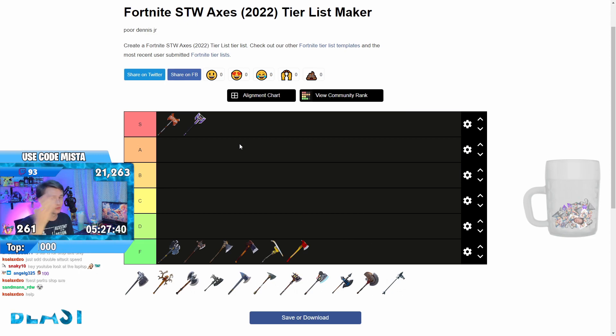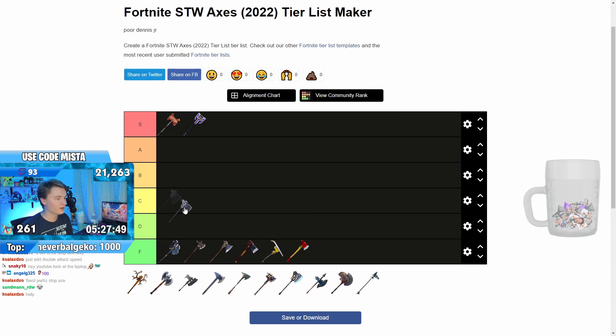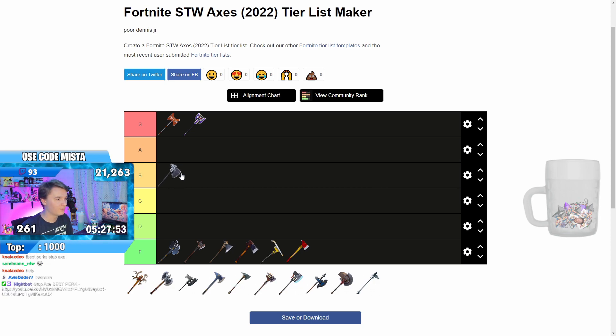If you watched the sword tier list, a little bit of a spoiler: the Storm Blade jumped from D-tier to S-tier because of the crit hits cause an explosion perk — it goes a long way. The Armageddon is another crit hits cause an explosion weapon, but it's not a super impressive weapon. I'll put it in B-tier. It needs more help than just crit hits cause an explosion, unfortunately.